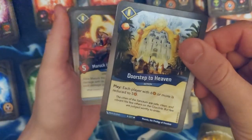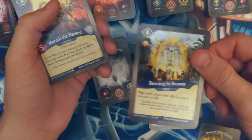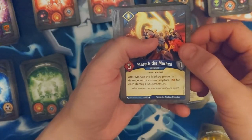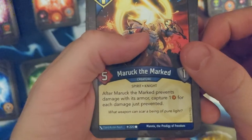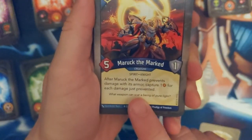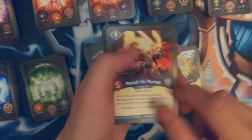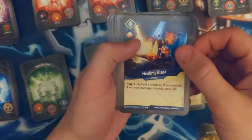Doorstep to Heaven — reset, each player with 6 or more goes back down to 5, that is so useful. Mark — the Mark prevents damage with its armor, capture one for each time. Revenge. This guy has the Armorsmith, where he gives him shields — that'd be cool.